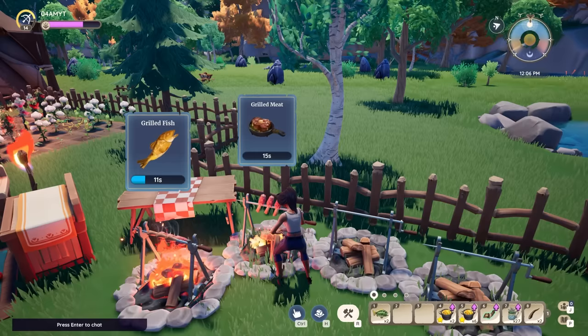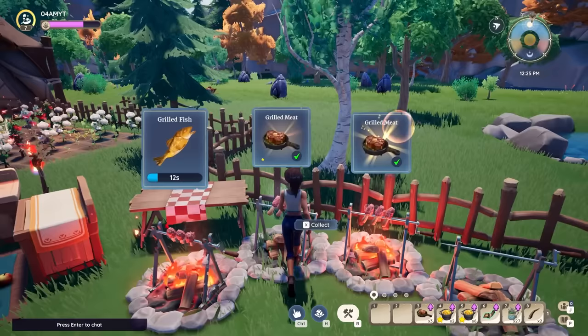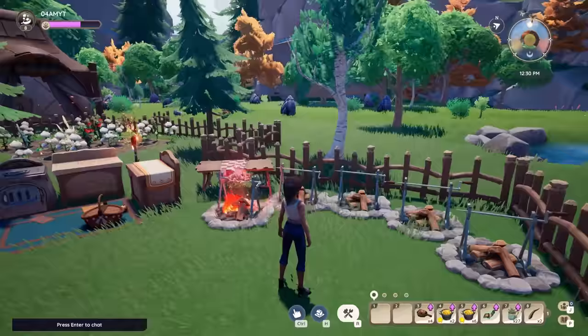A very helpful tip is to build three to five campfires, which is going to make processing food a lot easier. Just fill up every single campfire and after you've done your tasks you can pick up the meat. You can even do this 24/7 as the food will be processed before you know it, and eating the food while cooking will also give you more focus — that means bonus experience for your professions, definitely worth doing all the time.